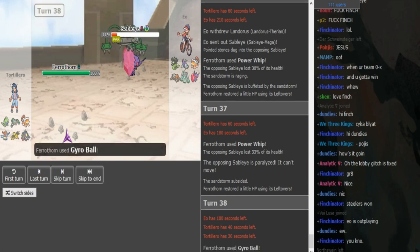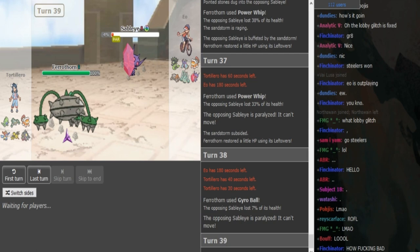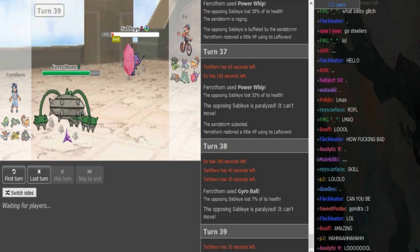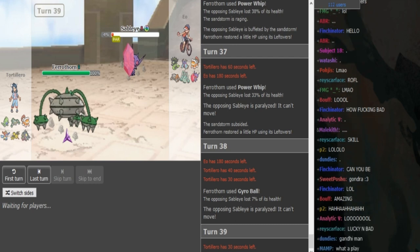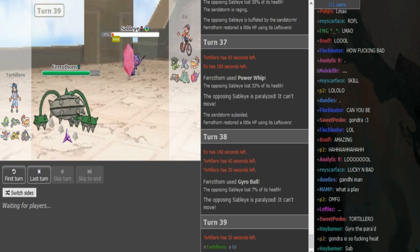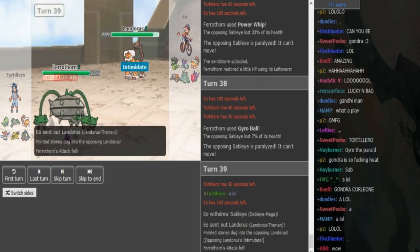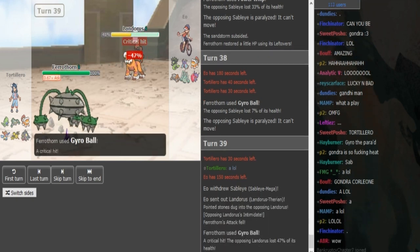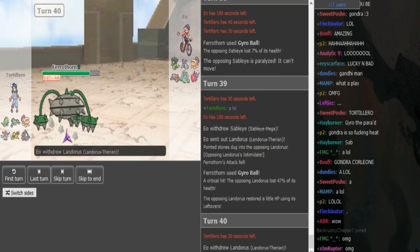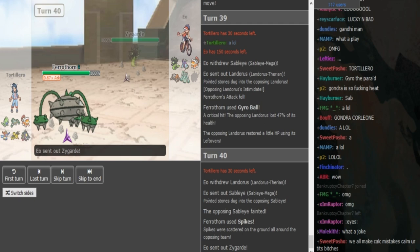Good god — he got up the Rocks earlier and now... why did he go for Gyroball? He made a miscalc there because Gyroball didn't kill because Sableye is paralyzed — Gyroball's power gets weakened. But EO gets paralyzed — that was really unfortunate, because he would have been able to Recover there. So Gondra made a miscalc but got graced by the hack gods and got the para. Now EO keeps the Sableye as well — Gondra can just Gyroball again because now Sableye is in Gyroball range. He gets a crit on the Lando — okay this is really unfortunate.